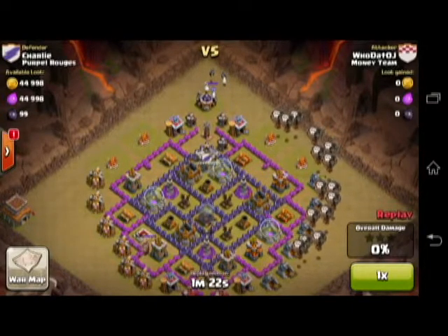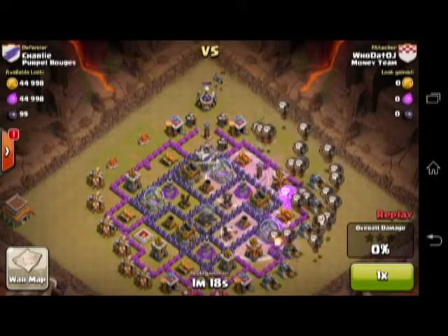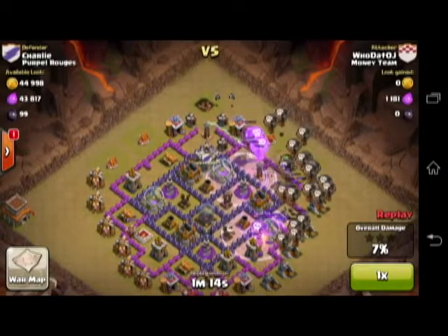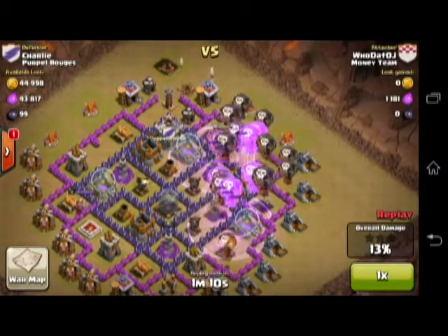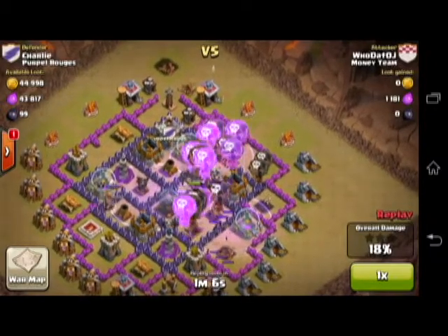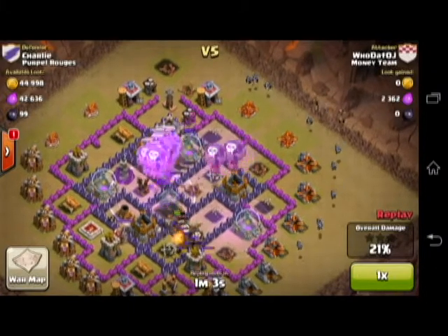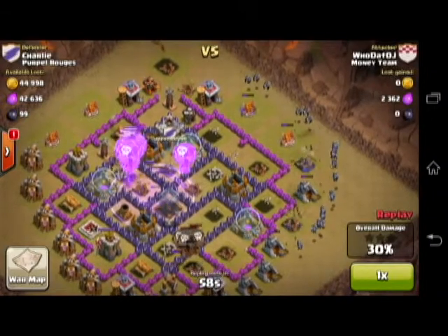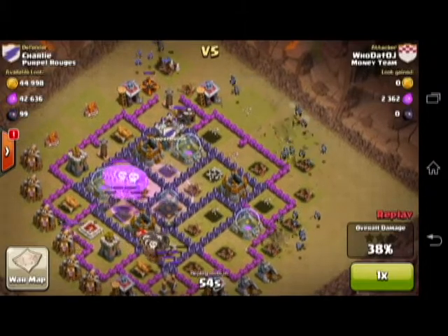Another thing with the war is that it's kind of annoying to have to constantly redesign your base every two days if you're going to war as often as you can. If you're a trophy-pushing clan then that's easy — you don't have to change anything. But for a clan like mine that usually farms, some of the clan members are getting annoyed that we're constantly switching bases. Once the novelty wears off and Clan Wars is just part of the game, we'll probably go to war about once a week.